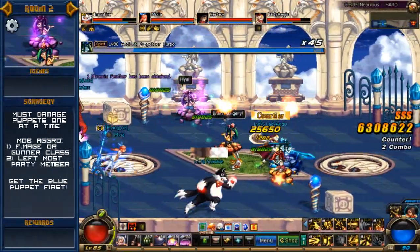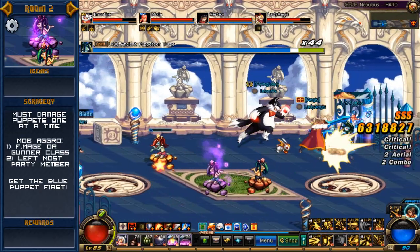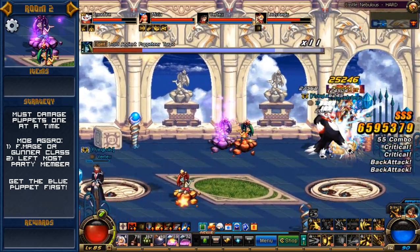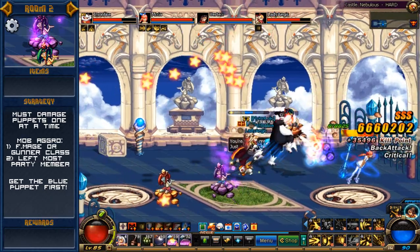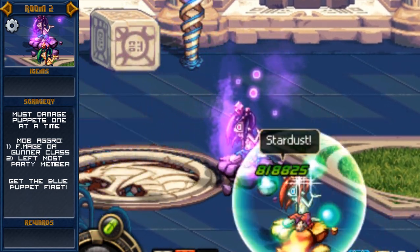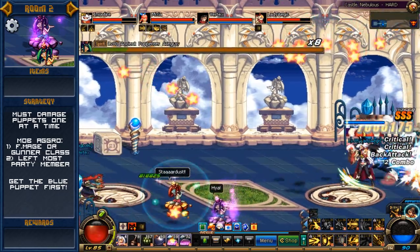Room 2 can be an absolute nightmare for people who don't understand its gimmick. There are four puppet masters in here, each with their own particular attacks, which more or less are harmless. The gimmick though is you must kill the puppets one at a time. Every time you hit a puppet master, it will massively heal all of the other puppets that are currently alive. This effectively means that while you are attempting to kill one puppet, you cannot be hitting the other ones as well.